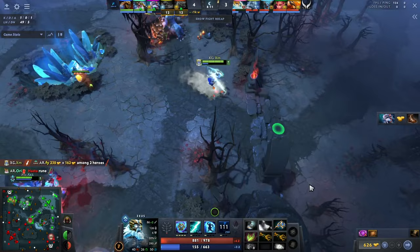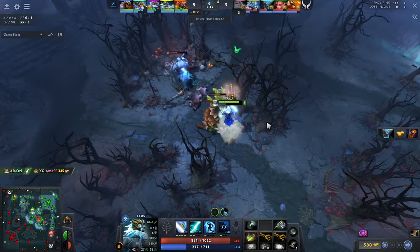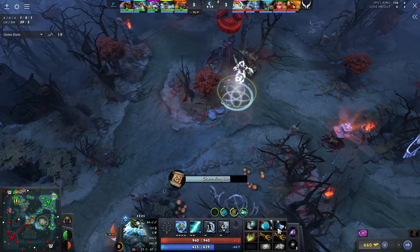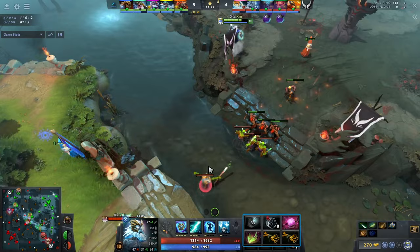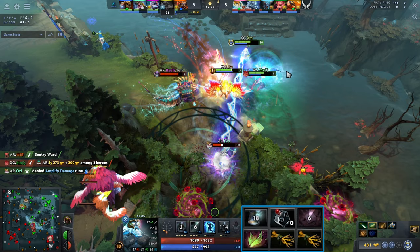He pops a Clarity and has Mana Boots, but making these rotations and big plays on Zeus will often force you back to base, which you should do. A lot of people would skip base for the rune, but you might not even get it and you're burning a huge mana pool. Zeus has a massive mana pool — he's taking stacks here. The Faerie's Trinket neutral item for mana is what you want. Also note: at this point he doesn't buy Wand, Raindrops, or Wraith Band — he's purely prioritizing big item timings.